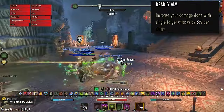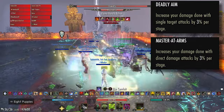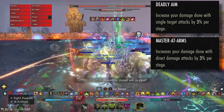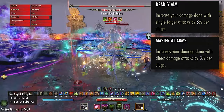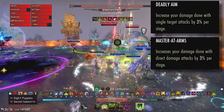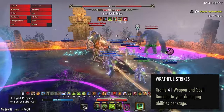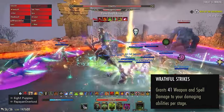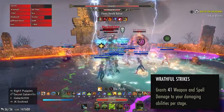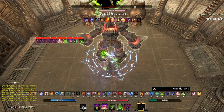The two primary damage CP, Deadly Aim and Master at Arms, have pretty much the same function. Most of the damage in the Runeblades build is primarily single target and direct damage, including our set Null Arca, our light attacks, Rune Blades, and our monster — which altogether make up 60-70% of our overall DPS output. Since such a large percentage of our overall damage is buffed by these CP, Wrathful Strikes will be the next strongest damage option. There aren't major sources of AoE or damage over time effects, so we settle for a CP that buffs 100% of our damage.